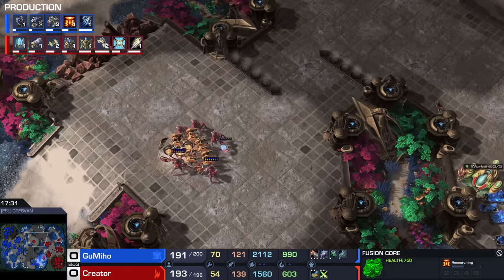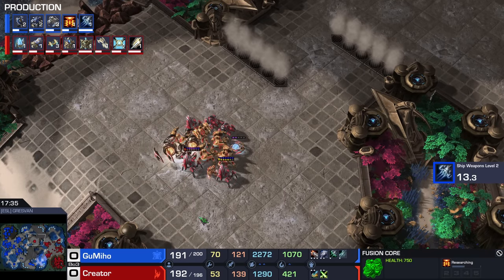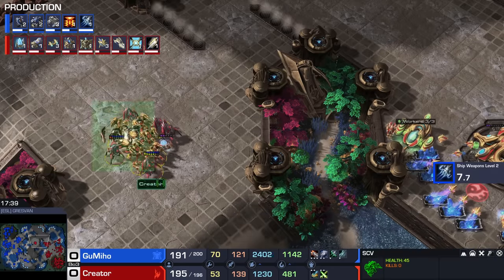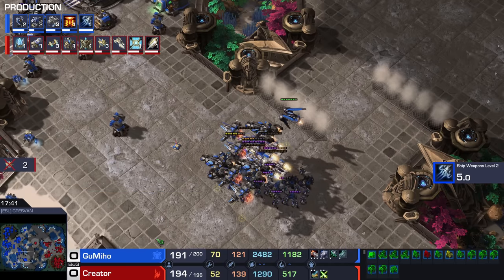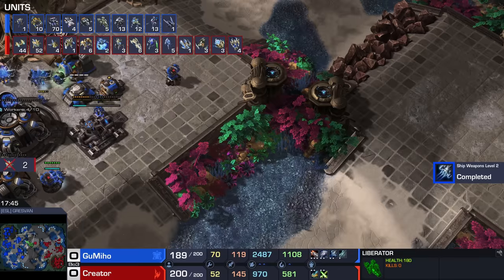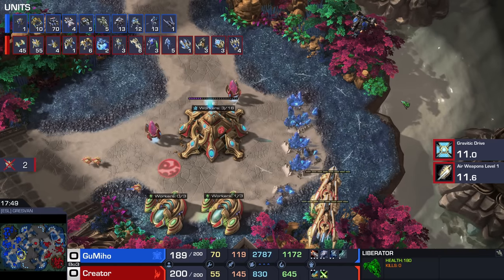He still has a lot of mid-game units that can be amazing, but he really needs to get some sort of damage done with them. I wouldn't mind seeing an attack with this army up north, anywhere where it can be helpful. If the Liberators aren't set up to defend the base, that can definitely work out nicely for them.